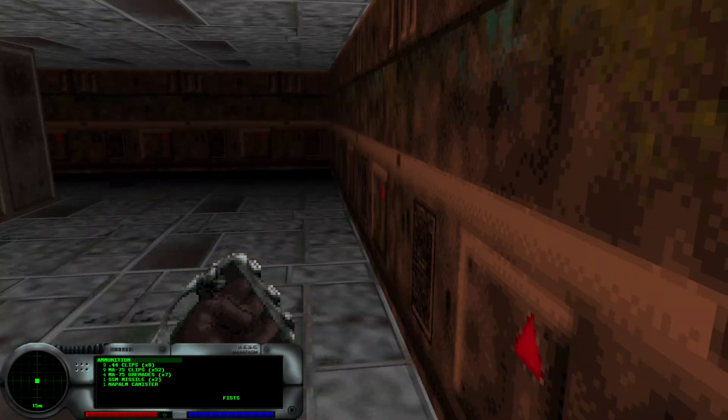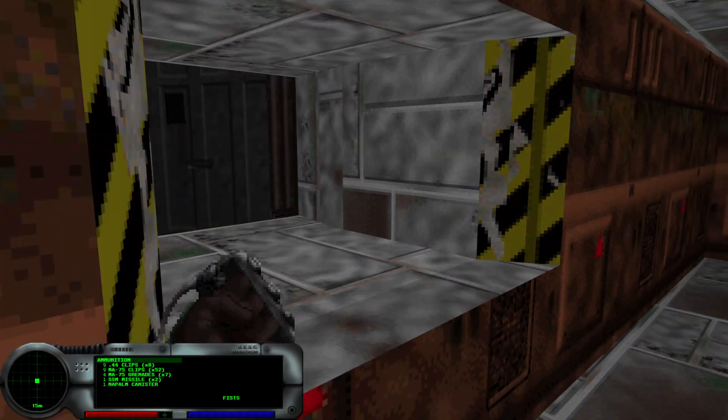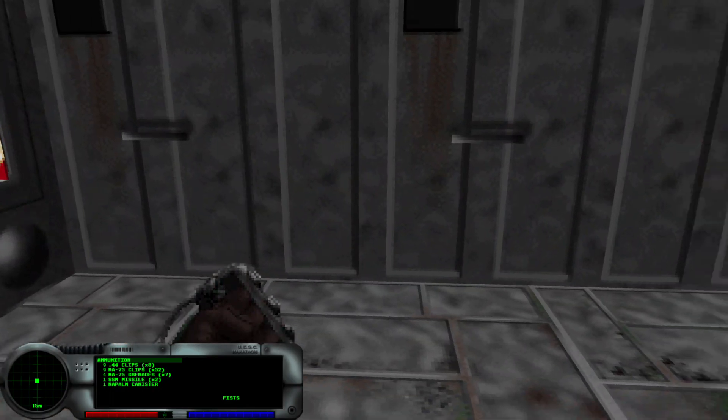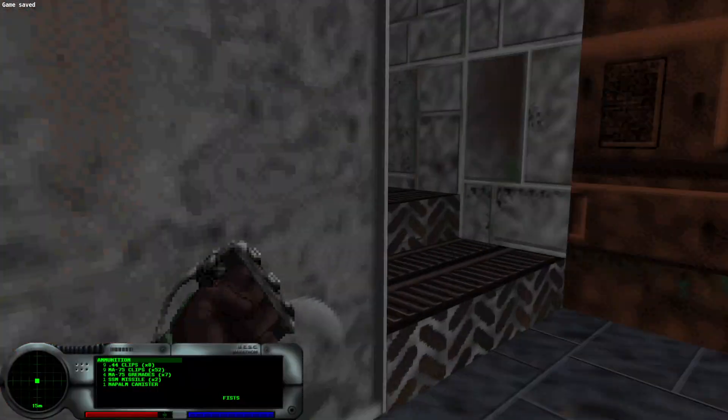So as Leela said, there's two — that's all that's down here. Here's that window we looked through and shot that blue guy earlier. We opened them all, so now we're ready to move on. Let's go upstairs.